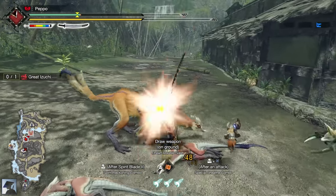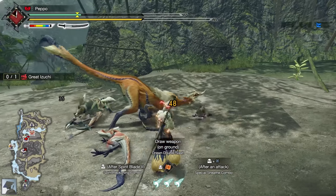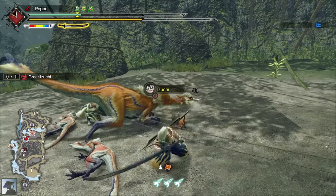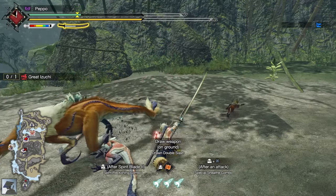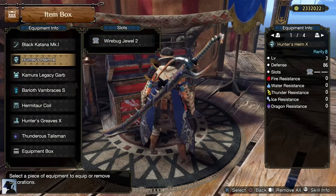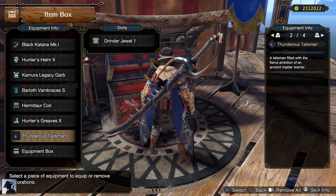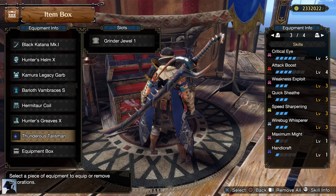To easily get all these materials, you can either do the key quest of the Double Arzuros or, what I would recommend, the Great Izuchi sidequest. We will need some Great Izuchi materials in the future anyway, so it's better to fight him now. Once you get all the materials and craft new Master Rank armor, it's time to use some decorations to further improve our early Master Rank build.